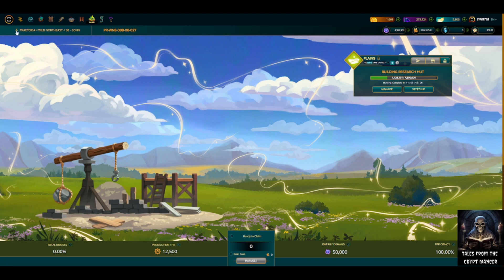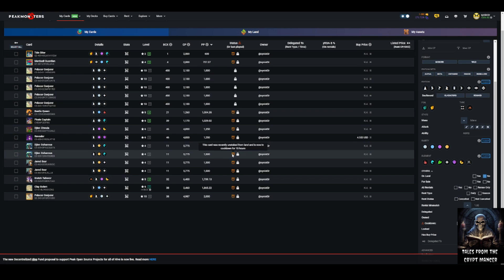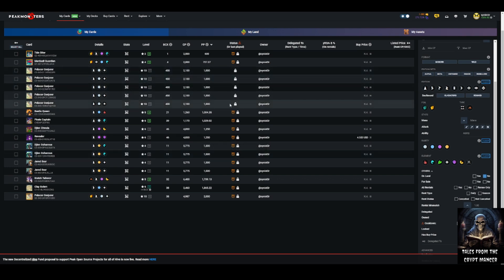Hopefully Splinterlands can get this issue addressed. You might say, how do we know you're telling the truth? Well, if we go into Peak Monsters, you can see the original five Pelicor Conjurers I had staked on that plot. When staked on land, the game automatically locks the cards. The good news is they're not on cooldown, so I could still theoretically use them. These other cards were also on land and locked, but now they're on cooldown since I pulled them off — confirming they were staked there.